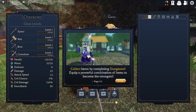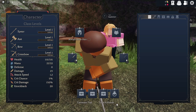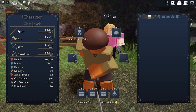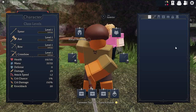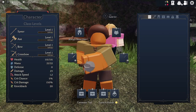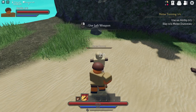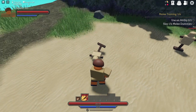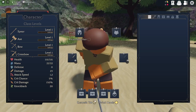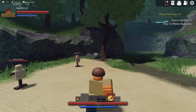The game tells me to collect items by completing dungeons and equip a powerful combination to become the strongest. I can switch hands — that's cool. I accidentally hit the wrong thing trying to get out of the menu, then figure out the switch hands option and get to a more comfortable setup.